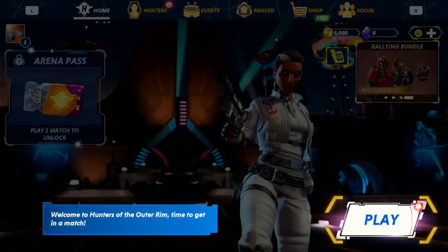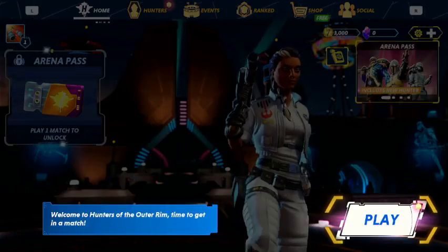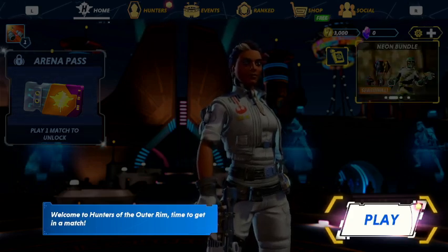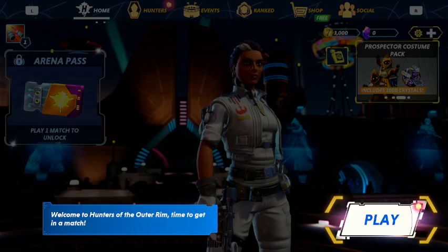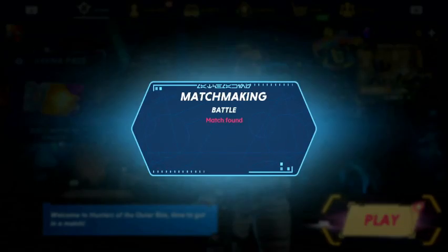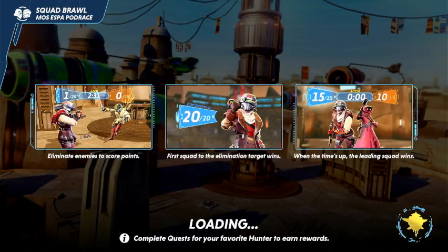Let's go check out the hunters. Before that, we're getting a menu tutorial — welcome to Hunters of the Outer Rim. It's time to get into a match, but we're going to cancel and explore first. Actually, looks like we've got to jump into a match first. Let's see if the gameplay is kind of good.